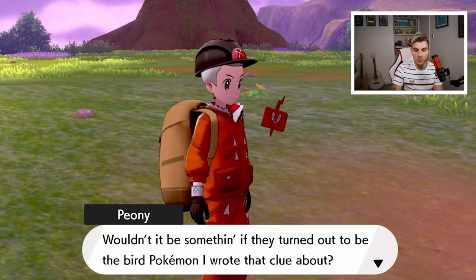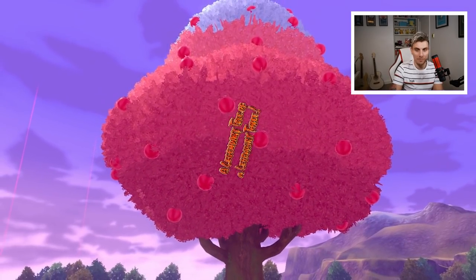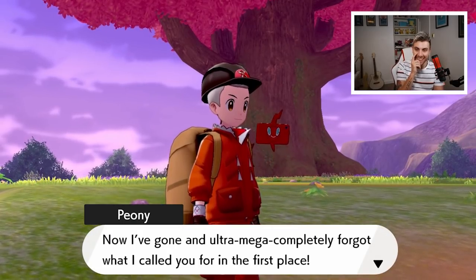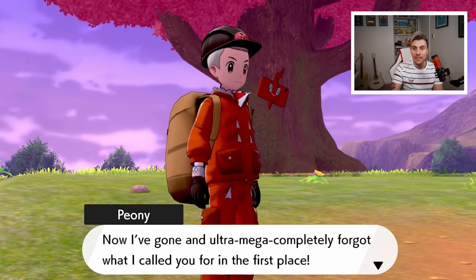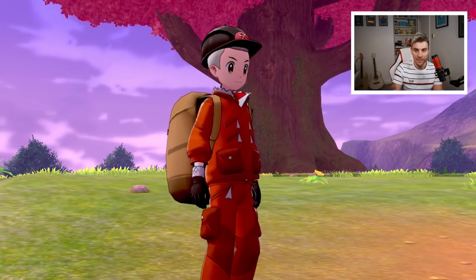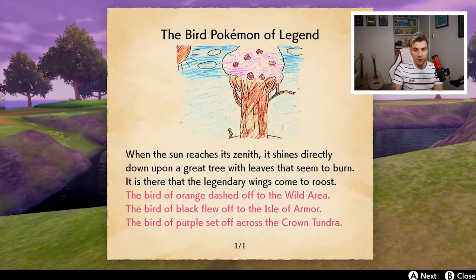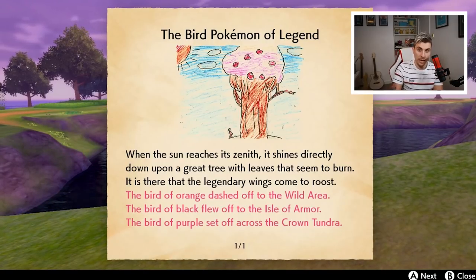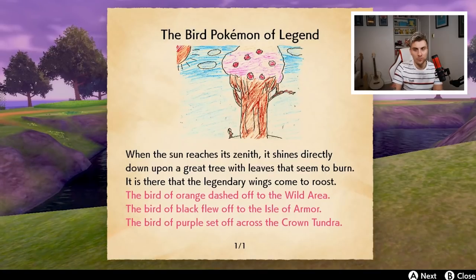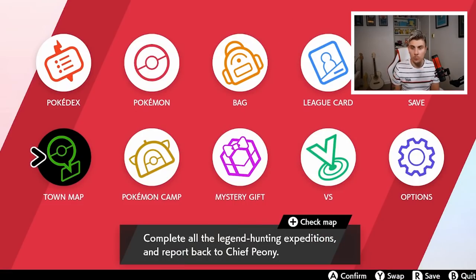Peony chimes in — wouldn't it be something if they turned out to be the bird Pokémon he wrote the clue about? He calls the expedition 'The Legendary Tree of Legendary Three.' He then completely forgets why he called us. He clarifies: the bird of orange dashed off to the Wild Area in the Galar region, the bird of black flew off to the Isle of Armor, and the bird of purple set off across the Crown Tundra.